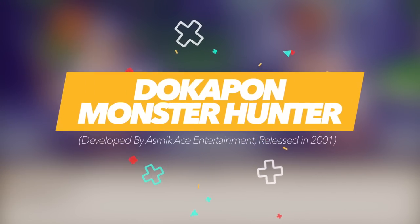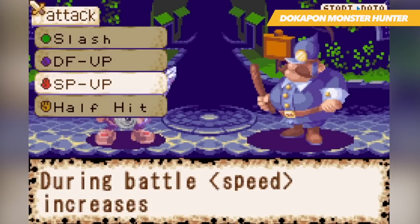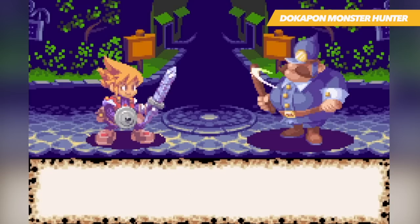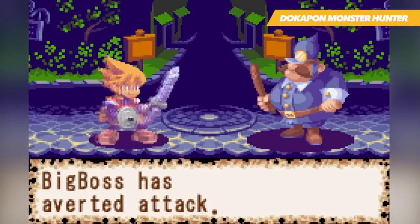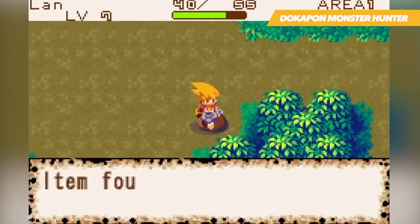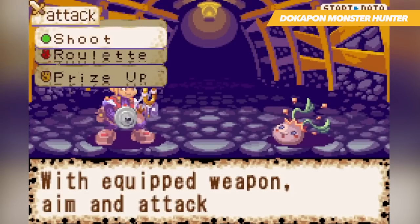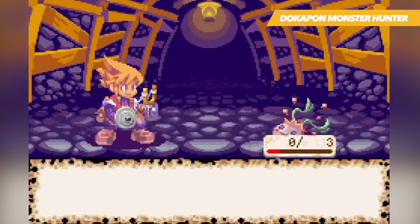Dokapon is an RPG that uses a rather interesting battle system, which is derived from the classic rock-paper-scissors formula that many games use. When you first start a battle, you must choose between two cards that are hidden from you. One depicts a sword while the other is a shield. If you choose the sword card, then you have the opportunity to strike first, while the shield will make you defend first. In both defending and attacking, you have four choices to make: basic skill, rock skill, paper skill, or scissor skill.